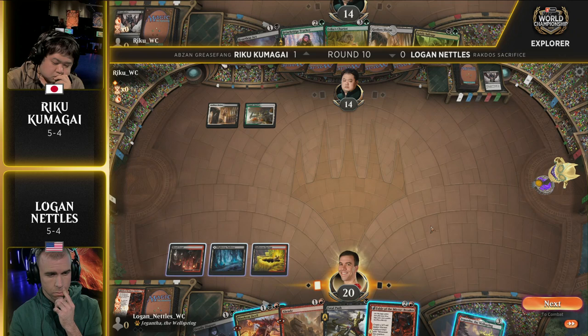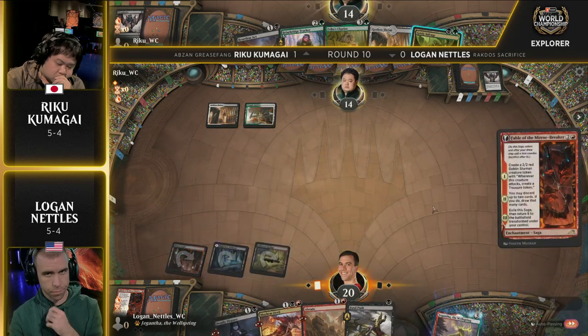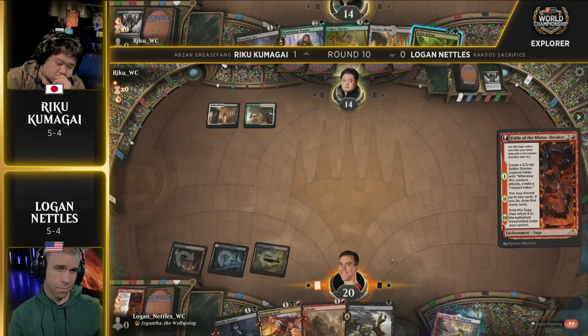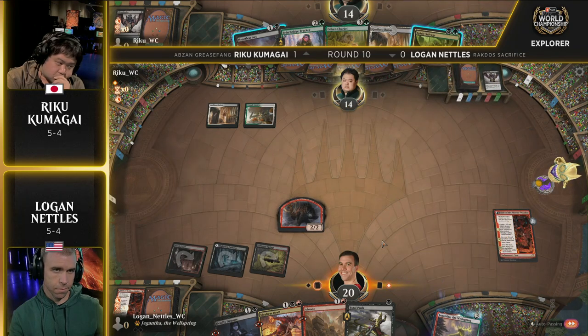Logan is just going to go ahead and run the Fable of the Mirror-Breaker that he just drew — and this is where Riku gets to go 'really? Didn't I just take that from you?' That is the curse of casting Thoughtseize — they always find another copy of the card. Riku gives a slight nod of resignation. You wanted him to just slam his fist on the table. Just a little more emotion, but Riku's locked in and chill.